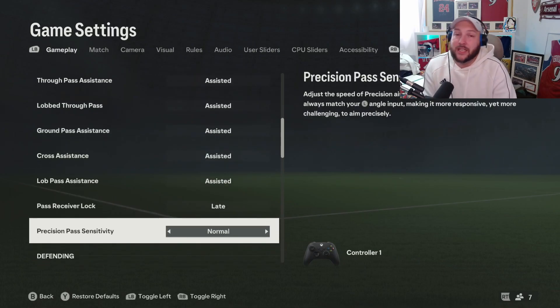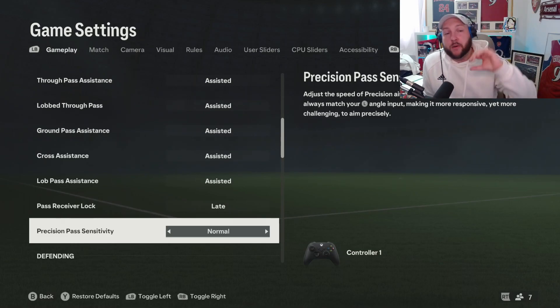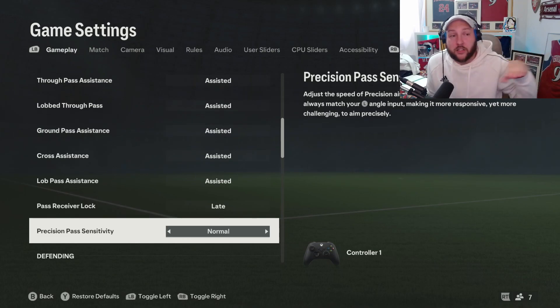Position pass sensitivity comes down to personal preference — keep it on normal, see if you like it. You can push it up to high if you want. What that means is when you activate position pass, it determines how fast the cursor moves around on the pitch. We're on normal for now.